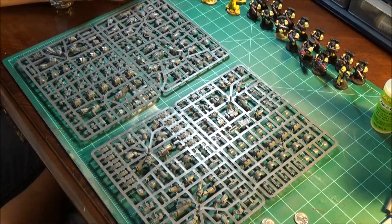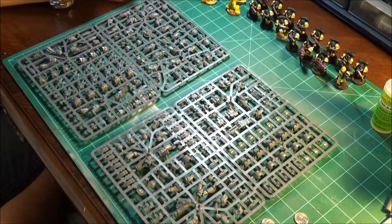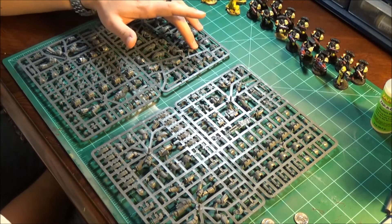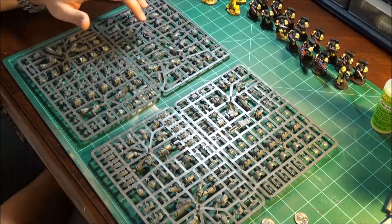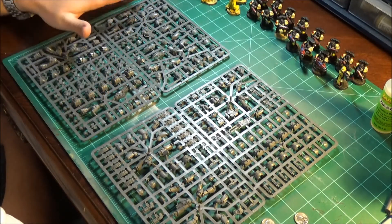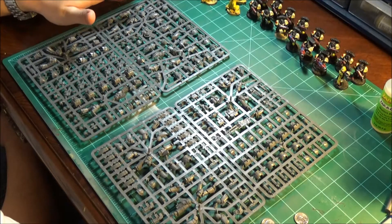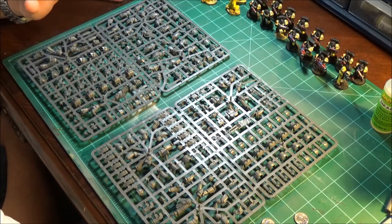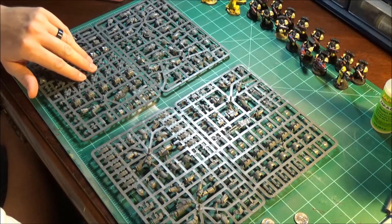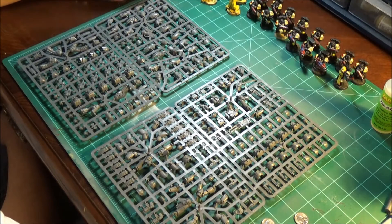The Cataphract guys come with lightning claws for everybody - ten of them - so you can do your Cataphract Terminators with all lightning claws, basically all assault guys for 40K. Or your standard tactical Terminators with Combi Bolters and Power Fists, because they have regular Power Fists with a couple of Chain Fists thrown in too.